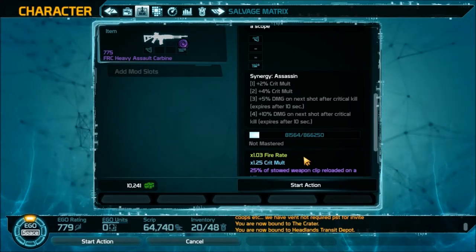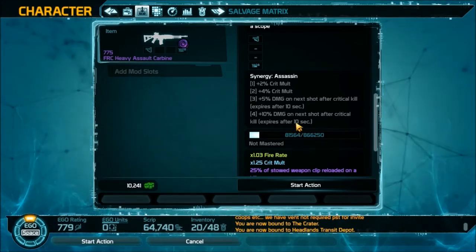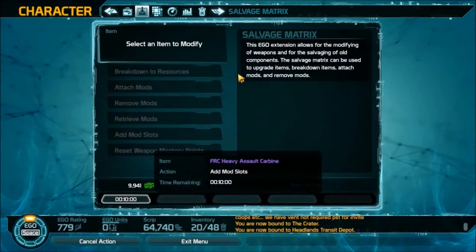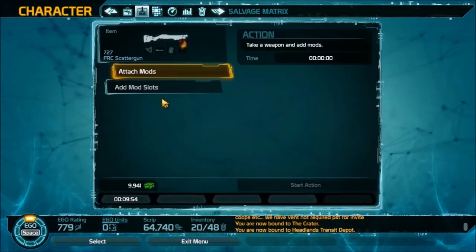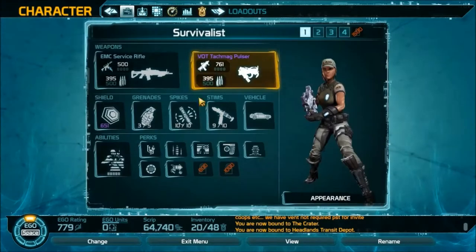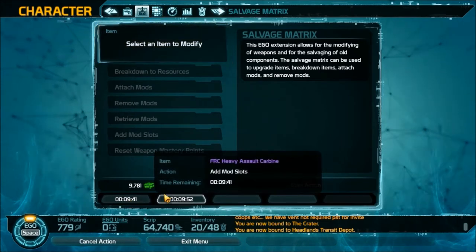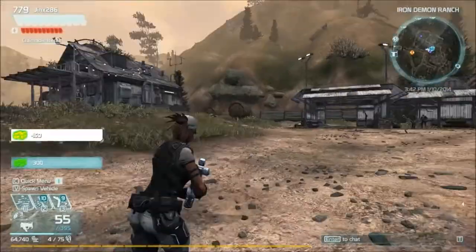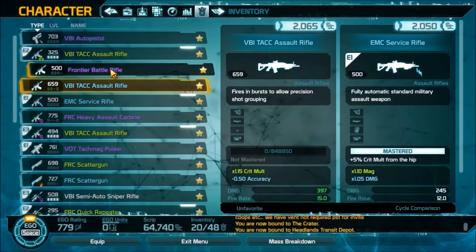You get Scrap by running arc falls, selling things, and destroying weapons — you can turn those into Scrap. It's pretty simple and straightforward. You can even get Scrap from the daily reward. I'm going to start the action for adding mod slots on both the FRC Assault Rifle and the FRC Scatter Gun, which also needs one slot. Depending on how high rarity the weapon is — purple costs more Scrap — but it doesn't cost money, and it always takes 10 minutes per polarity slot.